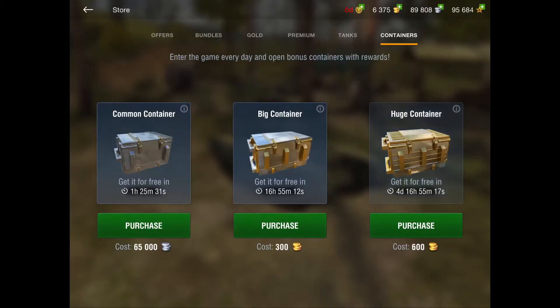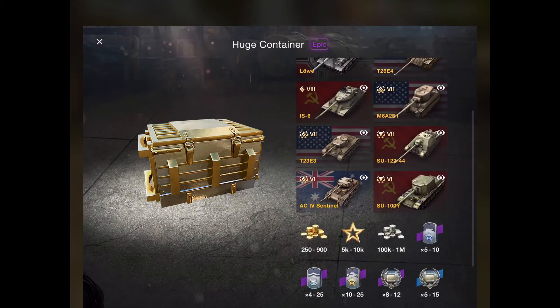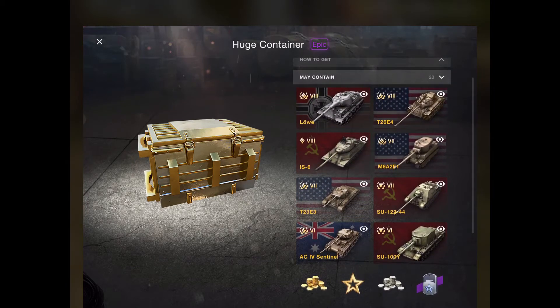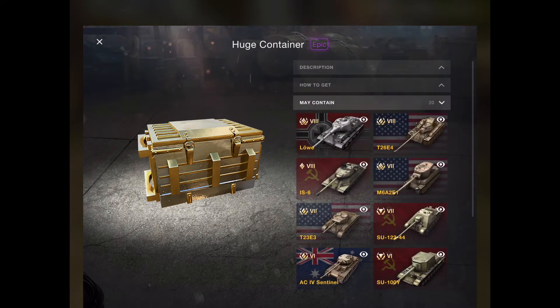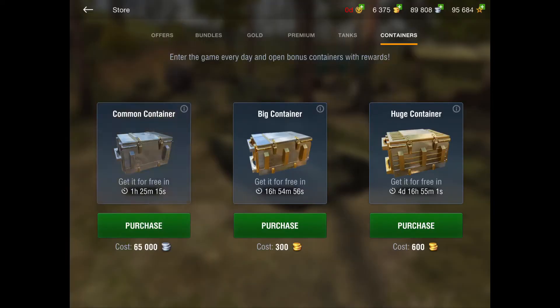And then there's the huge container as well. There are several tanks in here and larger amounts of gold. The gold will drop on occasion but you just have to keep on logging in — people do get these tanks so it's worth trying it. However, do not spend gold on buying these containers sooner. That is not worth doing unless you're super, super lucky.